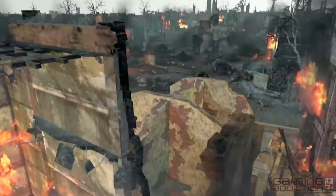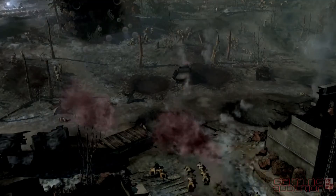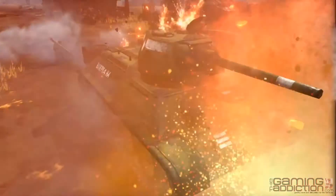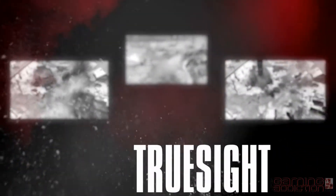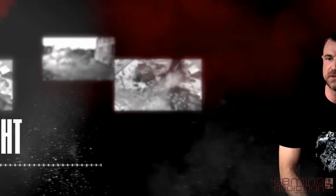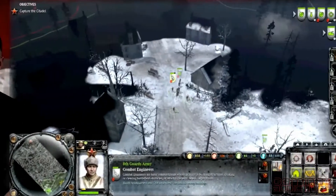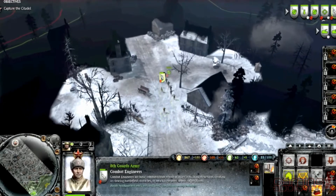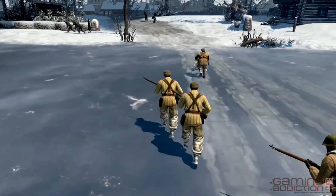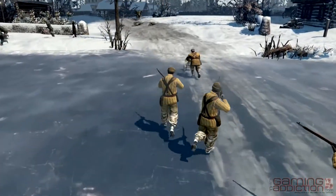In Company of Heroes 2, gamers can expect a lot of different things than they would have seen in the first version. The Essence Engine 3.0 is a great engine. One of the things we wanted to improve was the feeling of connecting you to the world. The new line of sight system, we're calling TrueSight in Company of Heroes 2, introduces something we don't think has ever been done quite this way before for RTS. TrueSight basically takes into account things that would block your line of sight and represents that in a dynamic fog of war system.